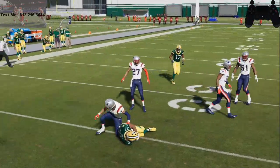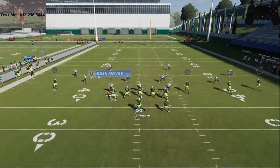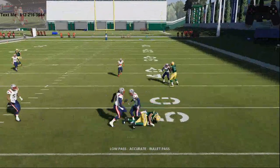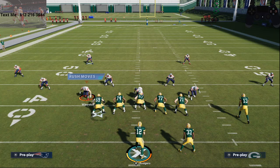Just run curl routes, trust me on this. Here's a curl route concept — see how they sit in the zones and they beat man too because they basically post up. This is the best hot route in Madden 21, available in any formation. Curls beat man, beat zone, and with the proper pass leading and understanding of the defense, you can run curl routes against almost any defense and have success. I didn't invent the curl route — I'm just sharing what I've noticed this year.